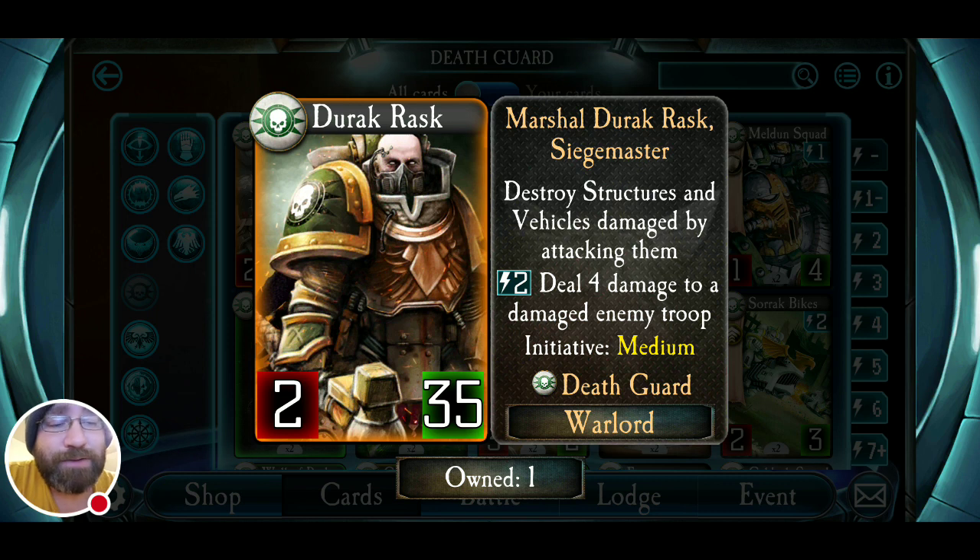If your opponent has a Malga Hurst on the table — nice, fat, eight health — you only need to do four damage to it, trigger his ability, and Malga Hurst is gone. More importantly, that's not a tactic Malga Hurst can copy. He has access to that ability the entire game. That's huge when you think about it. Mass random damage attacks, defensive satellites, artillery strikes, Endurance — damage everything across the board — and then trigger his ability to get rid of anything you truly need to get rid of.